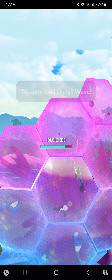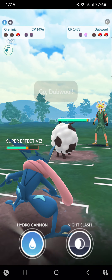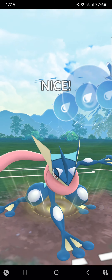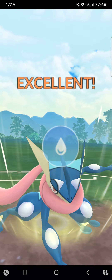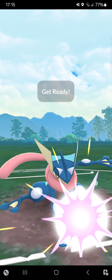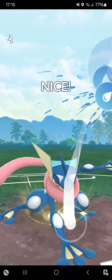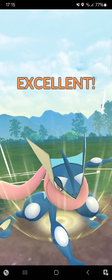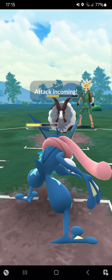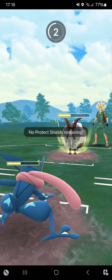It's another Sludge Wave — that's fine. Opponent in the back has a Swampert. Going for Hydro Cannon — got shielded straight away, didn't expect the opponent to shield the first Hydro Cannon. We'll see a Whirlpool charge and I've just lost. Seeing the Whirlpool charge — really nicely played by the opponent.